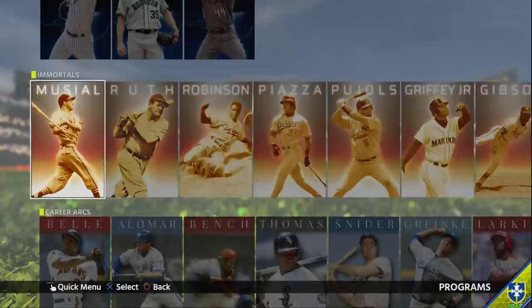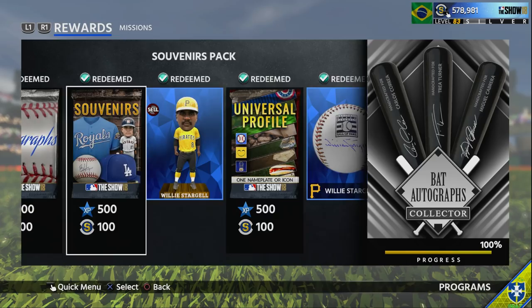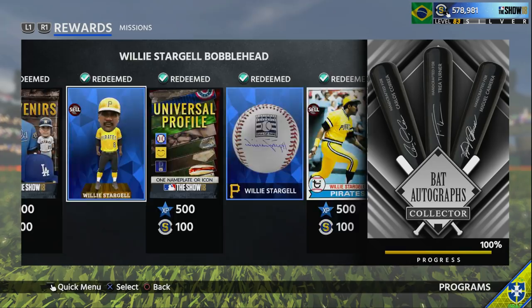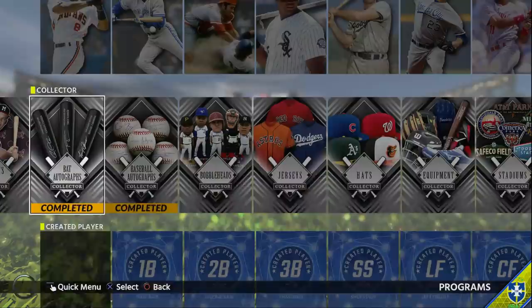If you look in the Willie Stargell program specifically, you will get a couple of things: 300, 400, and 1,400 stubs taken off the price, and you also get a Willie Stargell autographed baseball, which will help you do the Ryan Sandberg program, which I'll show you later. You do get some universal profile packs, but more importantly you get two souvenir packs and an autographed pack. Souvenir packs can be really hot - you can pull diamond jerseys out of there that go for like 5K.